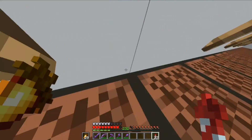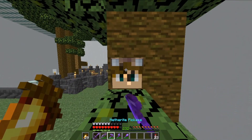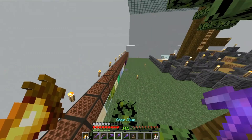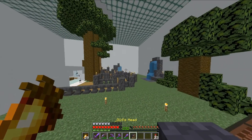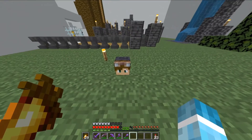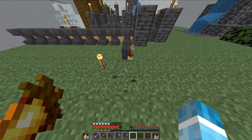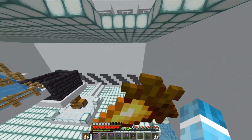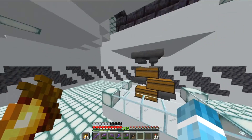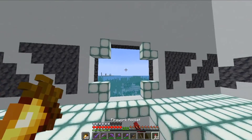Yeah, that's Gavin's head right here. He changed his skin again, so now I might have to change some things on some of my video thumbnails. But I don't think I'm going to. This is his head. I think he has bunny ears — I'm not sure. Gavin, if you're watching this, comment down below and tell me if you have bunny ears or not, because this is very weird.